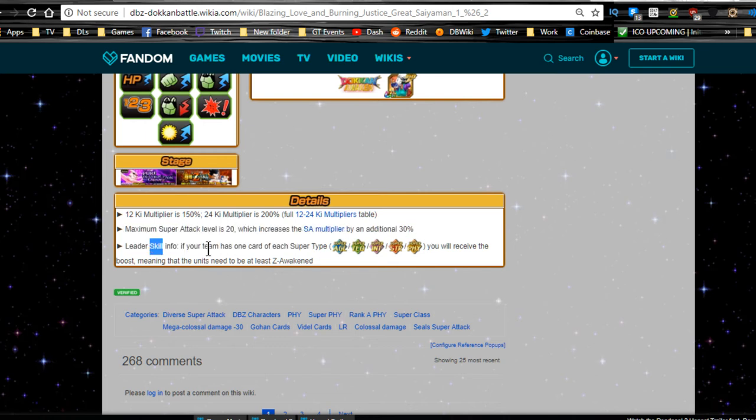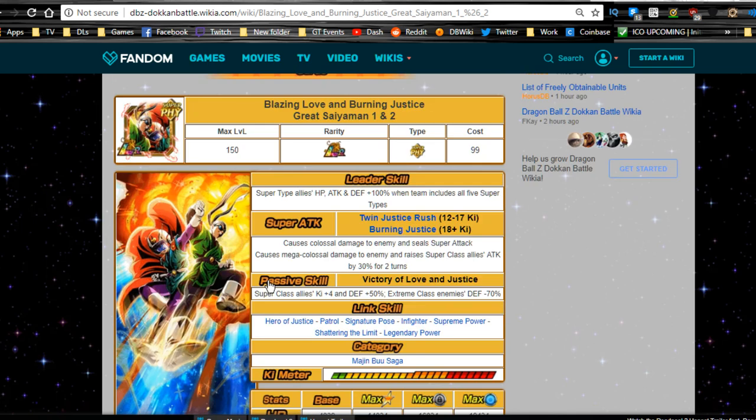For the leader ability, you need one super physical, one super tech, one super agility, one super INT, and one super strength on your team. They count as super physical by the way. Units need to be at least Z-awakened to receive the boost. Overall, this is a really good high-powered LR support unit. Moving forward I think they'll mainly function as support for super types. I can see them potentially getting ki plus four or five for LR support units in the future.